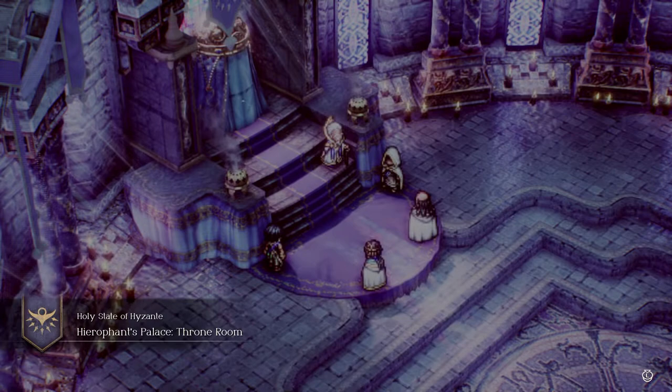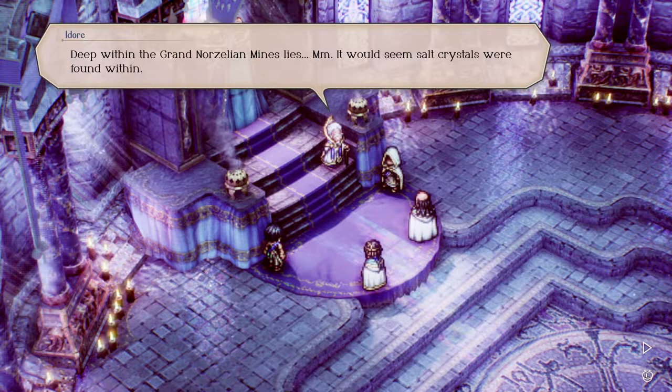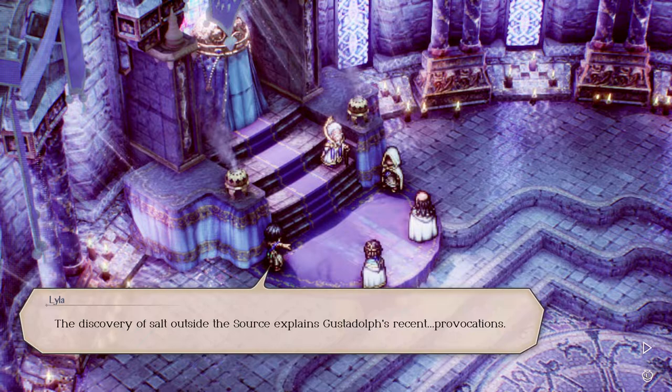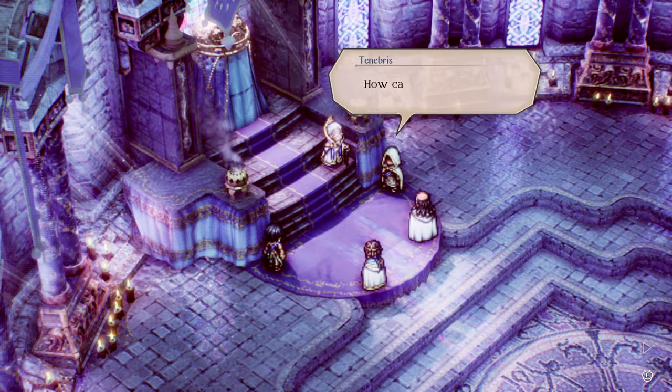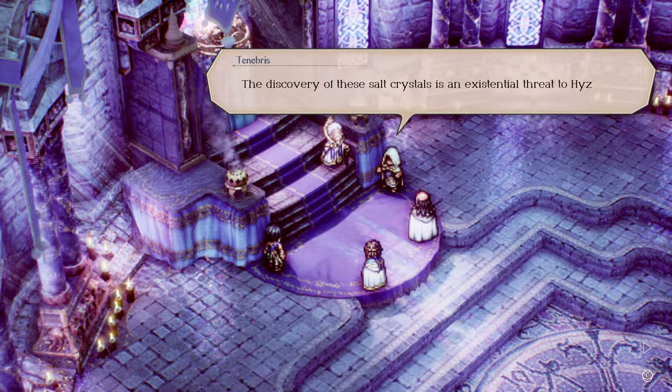Word of the salt crystals within the Grand Norzillian Mine reaches the Hyzant palace. It's about to be a war on three fronts. Milo has sent a dispatch from Glenbrook — she's still spying. 'Salt crystals were found within...' 'Impossible!' 'The discovery of salt outside the Source explains Gustadolph's recent provocations.' 'How can you be so calm? The teachings tell us that salt is a blessing bestowed only upon the goddess's followers.' 'The discovery of these salt crystals is an existential threat to Hyzant.'